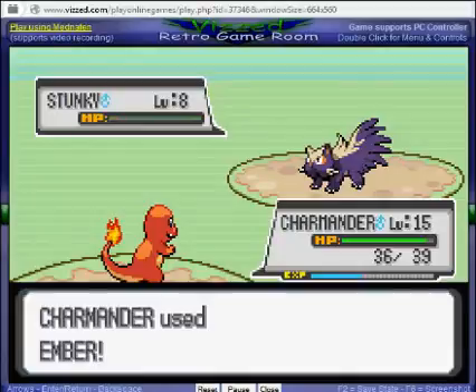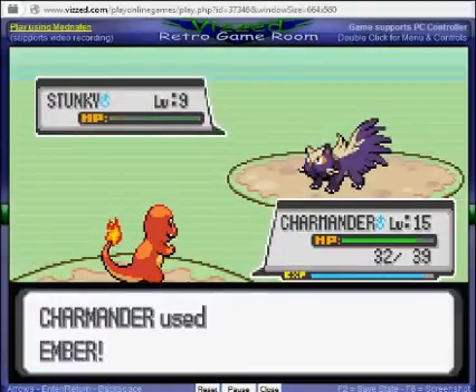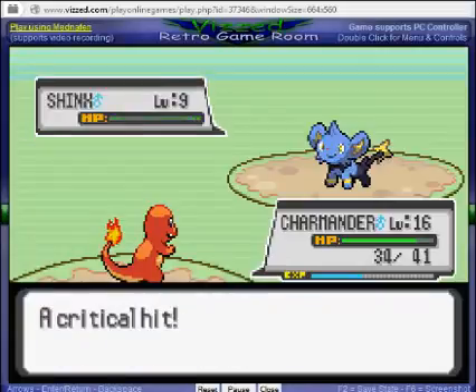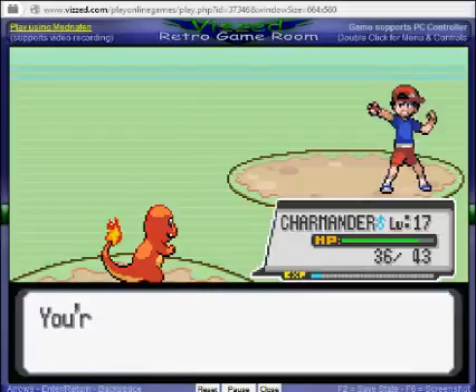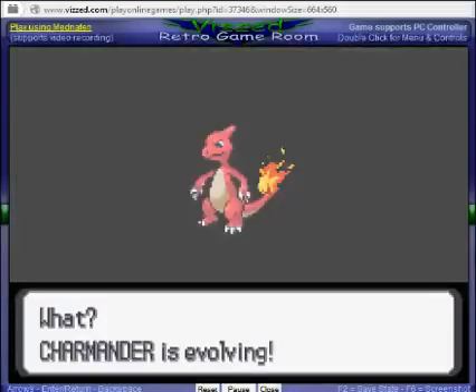Stunkey. We are going to get our evolution off of this battle — nice! Shinx is actually a pretty cool Pokemon. I might catch one if we find it soon. Generally you need an electric Pokemon, so why not? And we do have our evolution already.